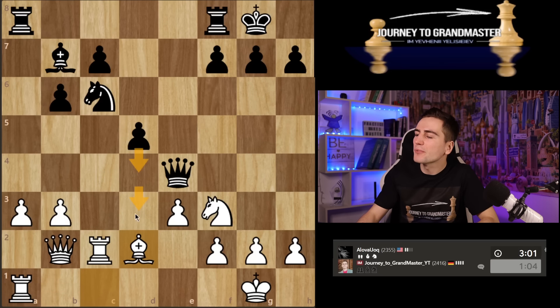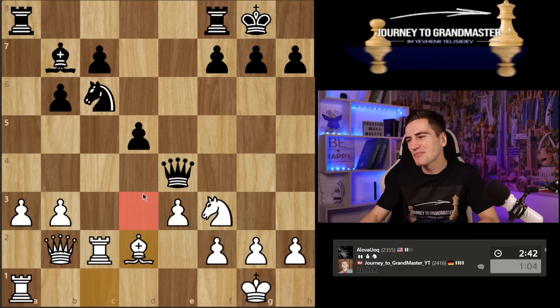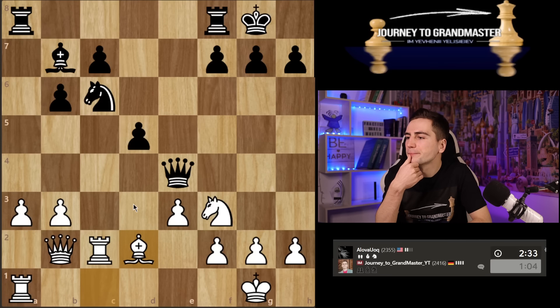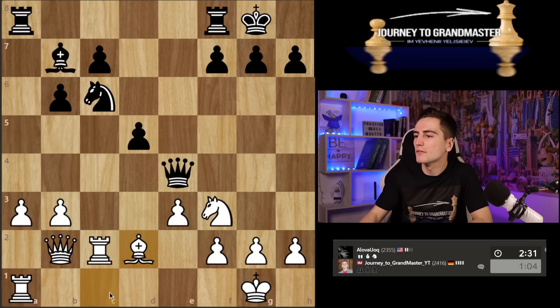He can also play d3. Let's say he plays d4, I play rook e1 preparing dxe, but suddenly he plays d3 and then this rook is misplaced. I play rook c4 but he goes away and I have to bring it back. D3 might be a weakness but it's very difficult to get to because he always has the bishop to protect. I'm not sure I want all that — maybe I just play rook c1 immediately. If he plays d3, still both my rooks are active.